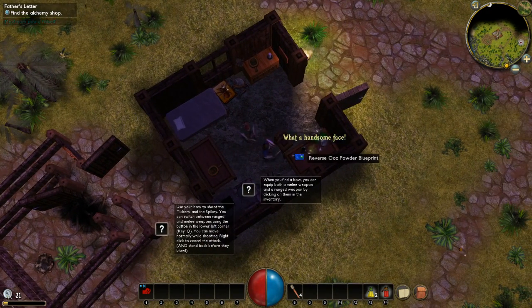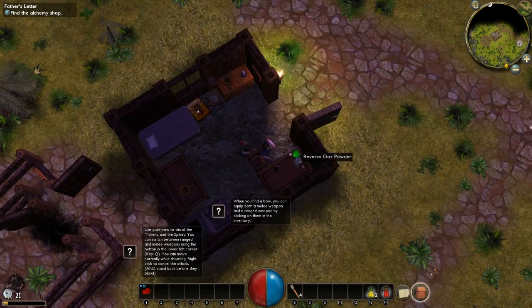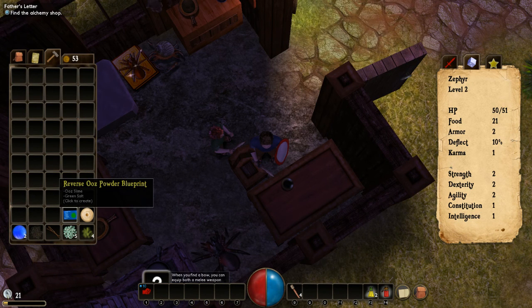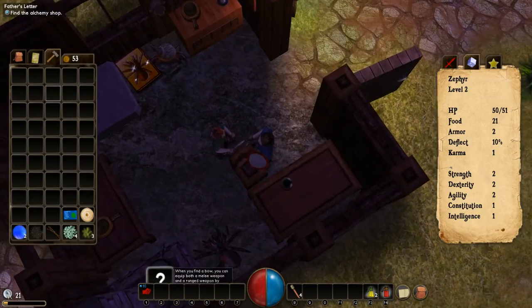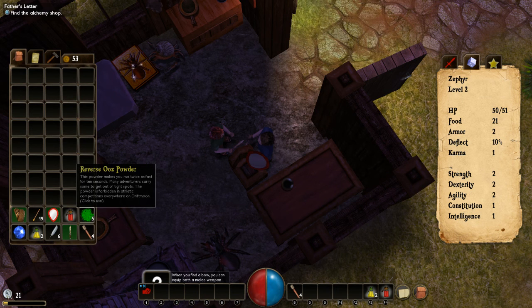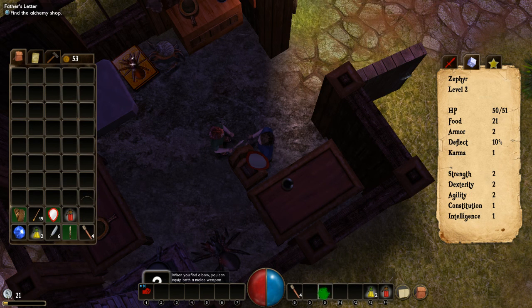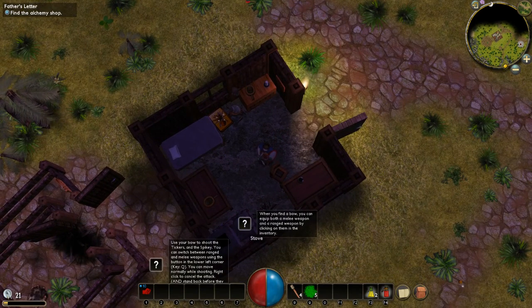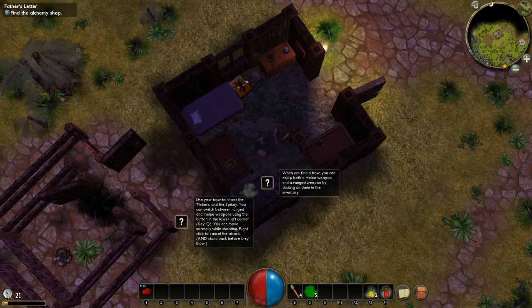I got a bow. There's apparently crafting too, although I haven't gotten to the point yet where I know how to do that. It's a blueprint - Reverse Ooze Powder. So you need blueprints, you click on the blueprint, and you make the item. You can't reassign the keybinds for the action bar down there, so I just have to use it with the mouse, which is another reason to move with the keyboard.